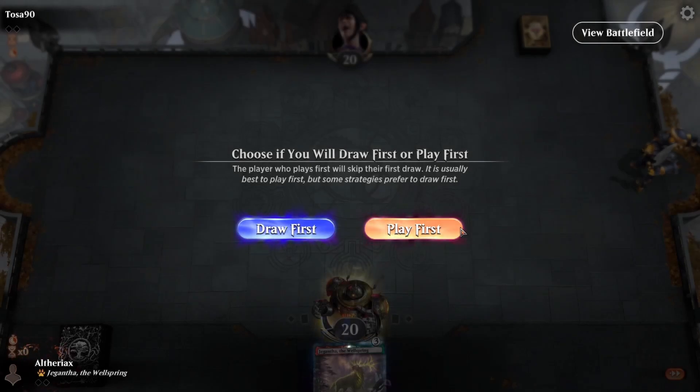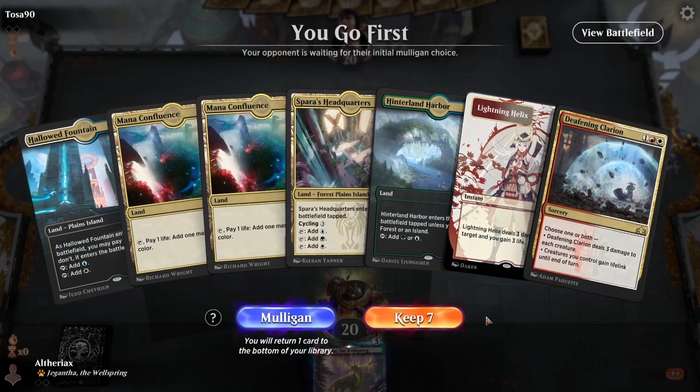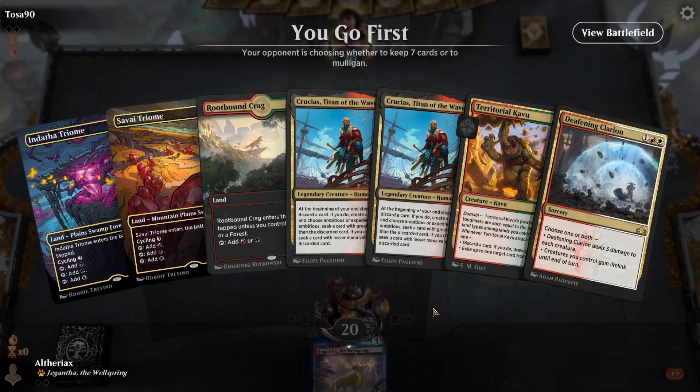Okay, so we're going first here. Two Mana Confluence and five lands — probably going to mull this. Okay, this looks a lot better. We potentially got Kavu on two, potentially got Crucius into ramping into Niv on turn three as well. With the current land situation we'd need to pick which one to go for, but either way I definitely think this is going to be a keep.